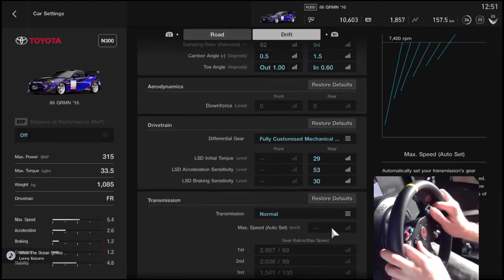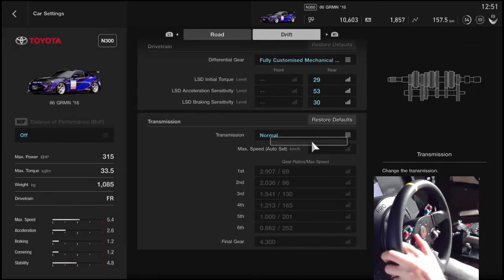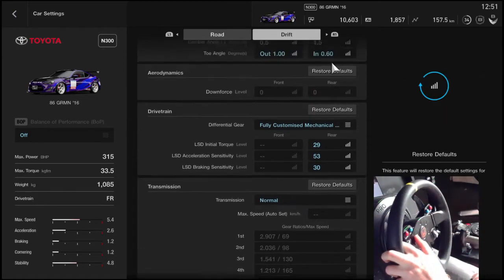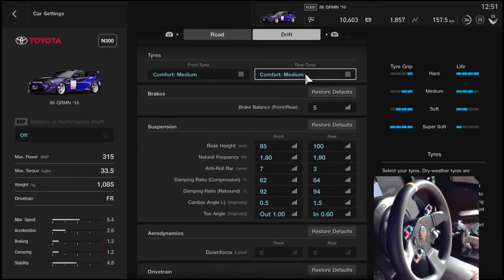If you're not on a wheel and you're on a controller, the only thing you need to change is the transmission — put the sequential in because it's faster and more direct. Also change the tires back to comfort hard. I haven't heard much positive feedback on this medium setup for controllers — the previous comfort hard setup they said was perfect.